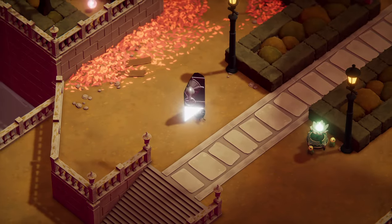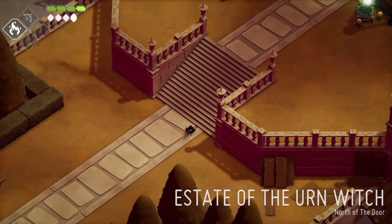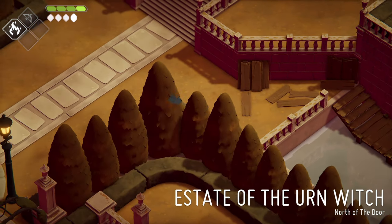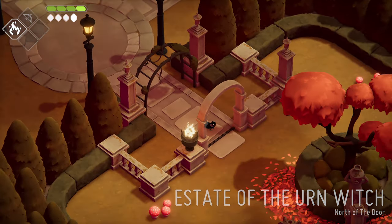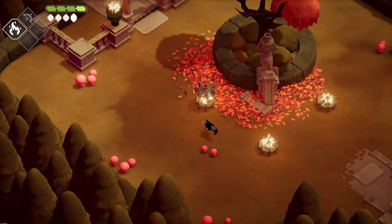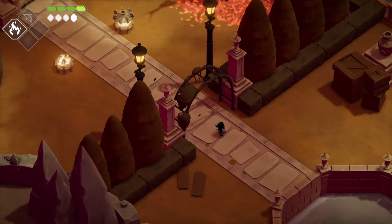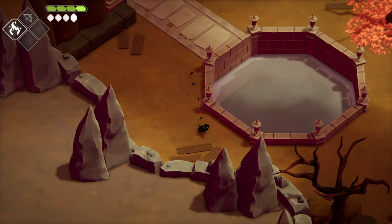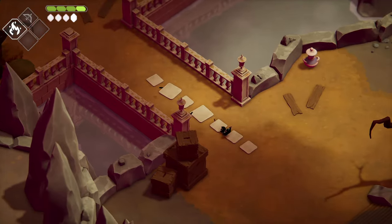The first one you can grab is the flame ability upgrade. This one is available pretty much as soon as you unlock the flame ability and it is most easily attained by starting from the Estate of the Urn Witch Door. We need the flame ability obviously because that's what we're going to be upgrading, but we also need it to get to where we're going.